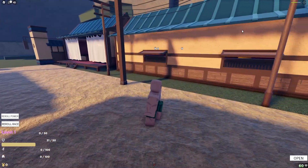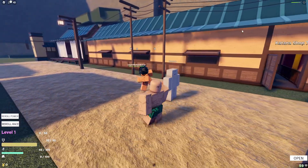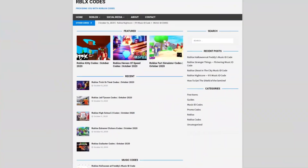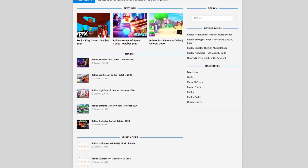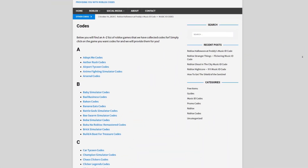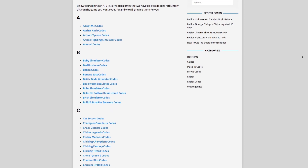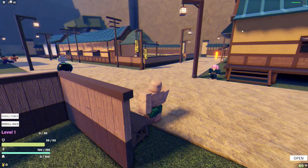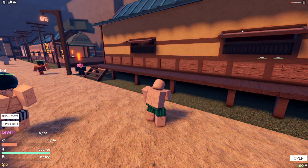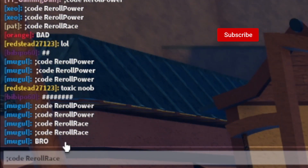Are you guys fed up of watching videos for Roblox codes? I have a solution for that — it's rblxcodes.com. On the website you can find game codes, music codes, and guides. There's tons of stuff to check out. Overall they have codes for every 300 Roblox games, so if you need a code for a game it will be there.